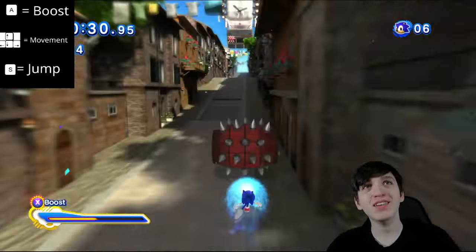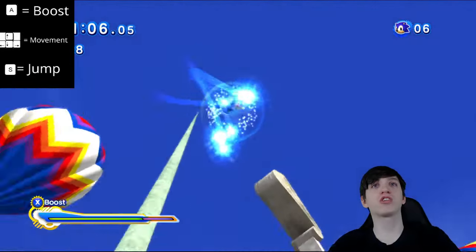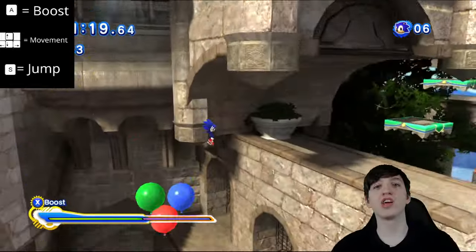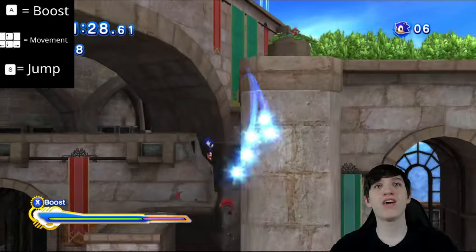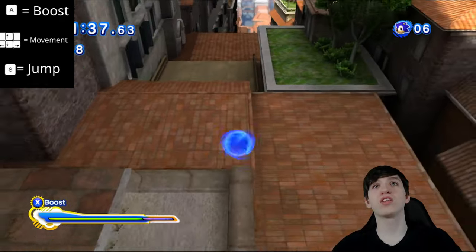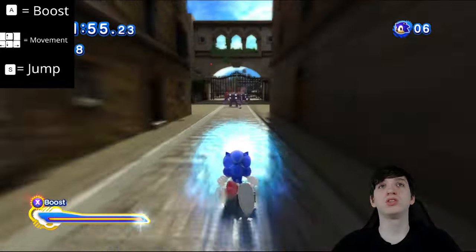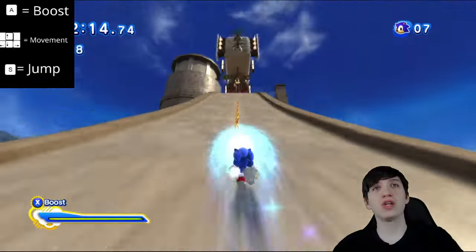Quick step, quick step! I keep forgetting what the freaking jump button is. Oh, I actually did that part pretty well. There is a drifting section in this level — okay, I shouldn't need it. There are rails on the outside I can use to go around the edge. I think I'm getting the hang of this — which is not a skill I would ever need. I was gonna say that, but no. I guess I'm down here now. I get to do the platforming section because I messed up.